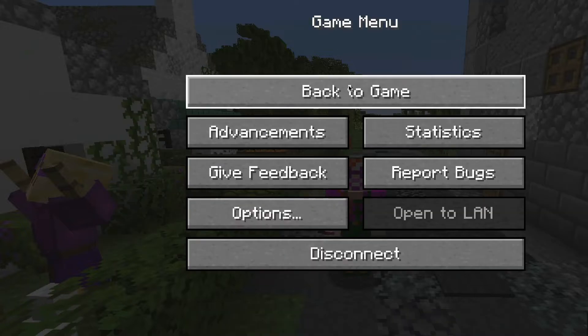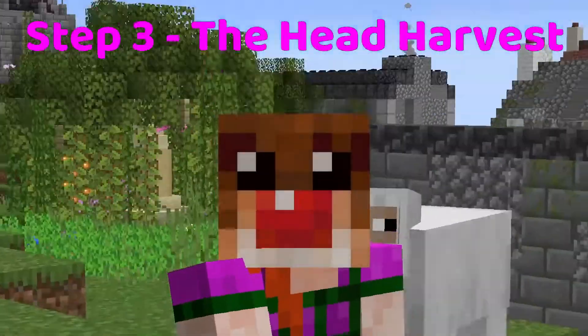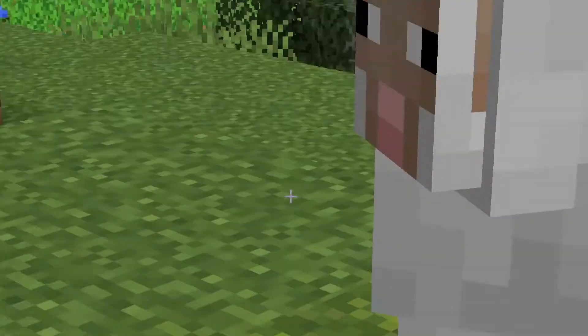And then when you're ready, you just put your hat back on and harvest your block. For the third and final step, you need a healthy disregard for your avatar's well-being. Yes, to get your lovely new mini-block, you need to get killed. A lot.